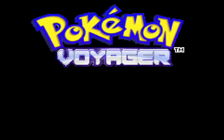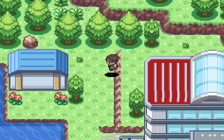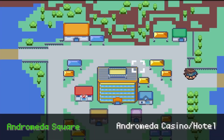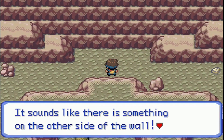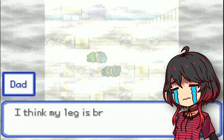The first ROM hack is called Pokemon Voyager, and it takes place in the Keplera region, where mankind and Pokemon were forced to live after a catastrophic event raised sea levels. The story begins with you, the protagonist, living in Andromeda City. Your father works for the Andromeda PD, and your mother is the local Antares League gym leader. What could possibly go wrong? Well, spoiler alert — a lot of things.